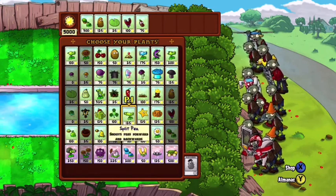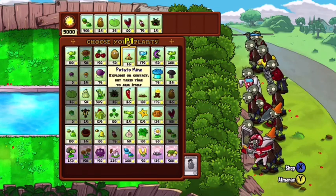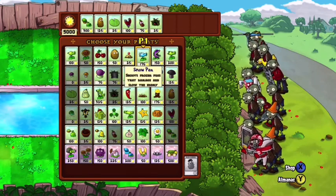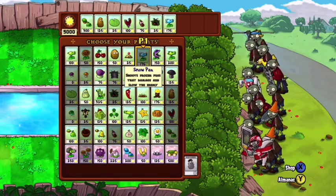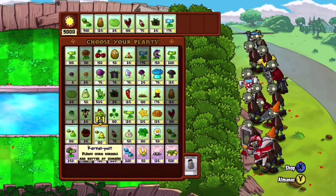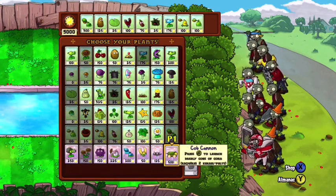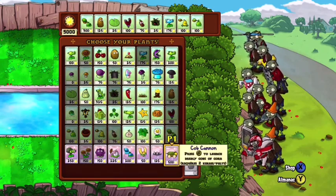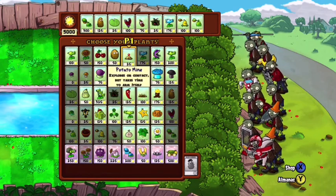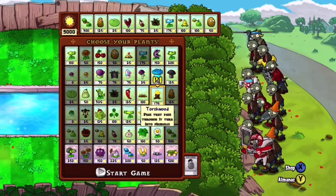Then you're gonna want to get plants for the water — they're only 25 sun, so it's not too bad. Get the ice ones, the snow peas. They're really handy against zombies. You're also gonna want to get the ones that shoot butter, which slows down zombies. You can get the 100-sun watermelons as well. After that, you can basically get whatever you want — all the main things are covered. I like to get the mini walnuts just in case you need some extra protection.